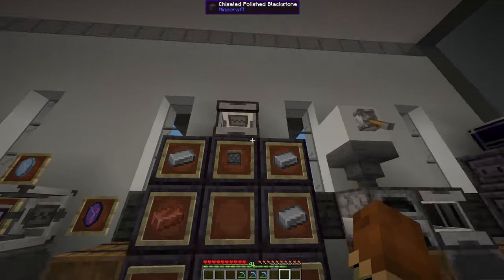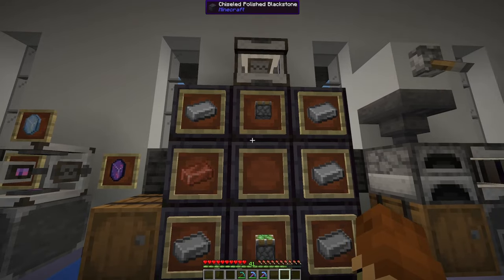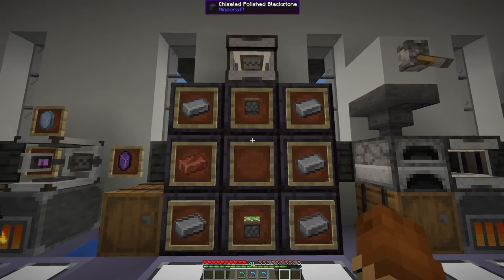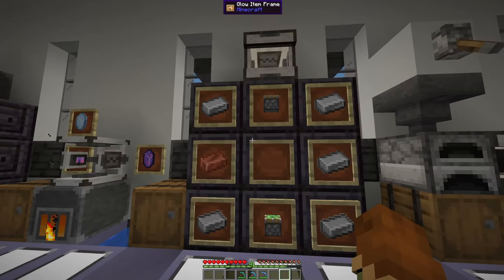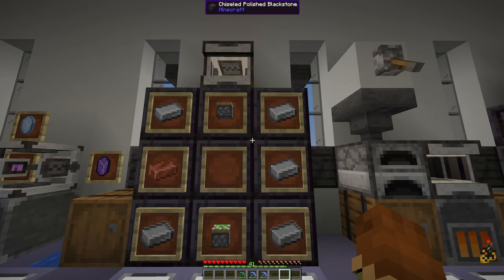Next, you're going to want to create an Inscriber. An Inscriber takes a couple of sticky pistons, some copper, and five iron ingots. It will allow you to take your Fluix crystals or your Certus Quartz crystals and crush them into dust, or use those Inscriber plates you found within the meteorites to turn them into different crafting materials.